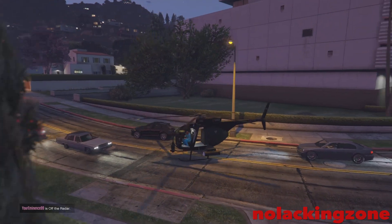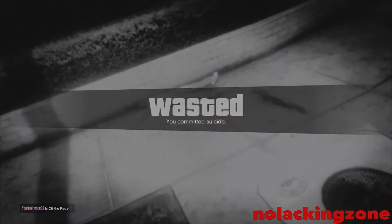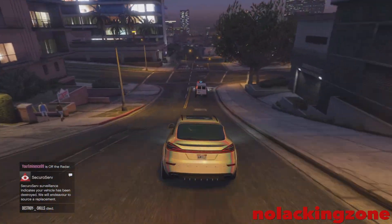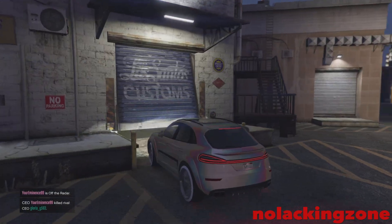If you want to do another vehicle, once you've changed something on the first vehicle at LS Customs, we're going to do the same thing again. Go to any garage, pull out the car you want to mod, kill yourself through the Buzzard, spawn back in the car, and then take it to LS Customs. Simple and easy.